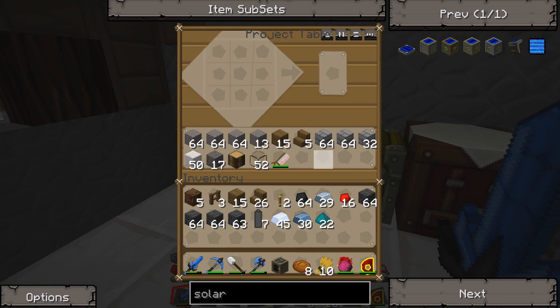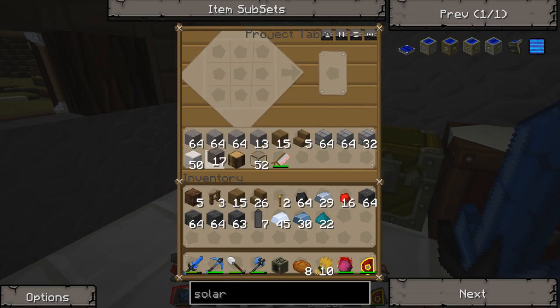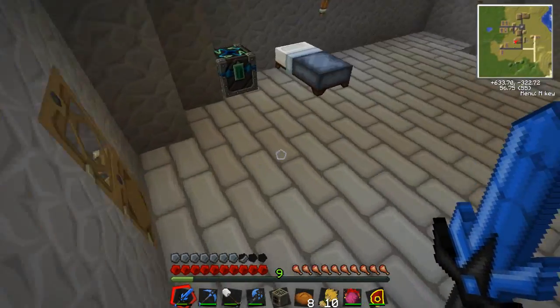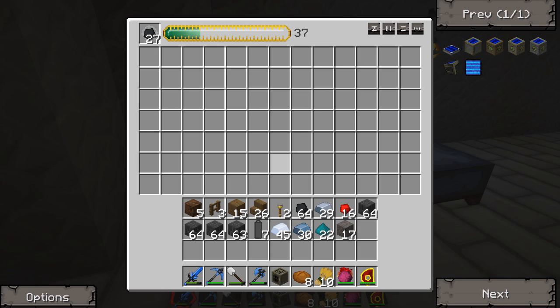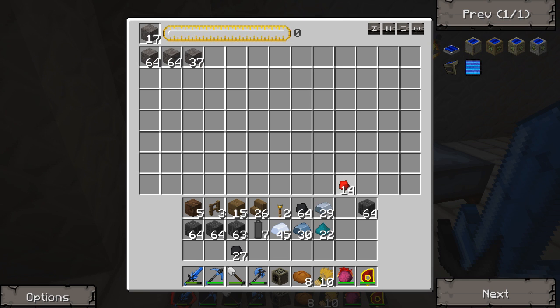Let's go ahead and make some generators first. I should have some cobble around here somewhere — I guess not. All my other chests had a whole bunch of cobble in them and they were destroyed unfortunately. So let's get down here and condense us up some cobblestone.